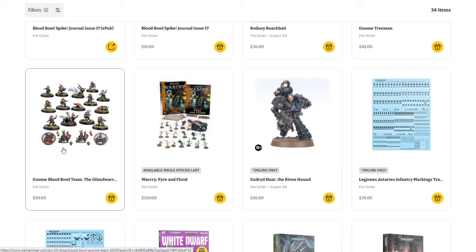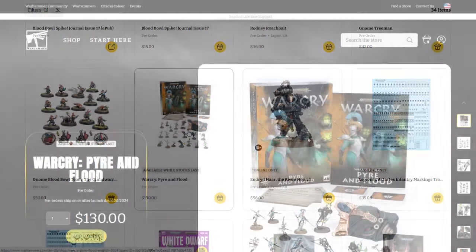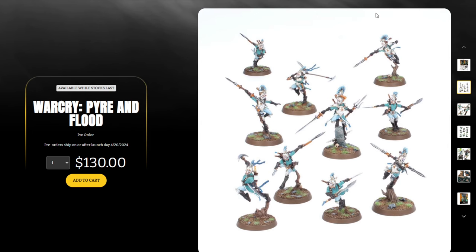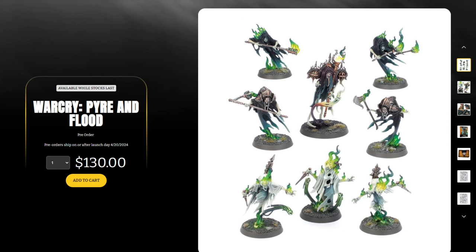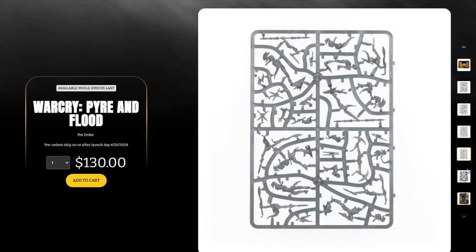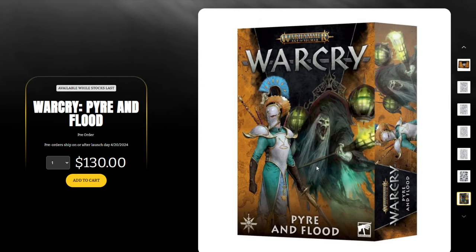Moving along, we have the new Warcry set Pyre and Flood. We did see a little price inflation on the Kill Team set but Pyre and Flood stayed at $130, including the book, cards, ability cards, two new Warbands, and terrain. Some justification for the Kill Team price increase may be the much larger terrain piece. We see the new Elves and then the Nighthaunt as well — book, terrain, and sprues. I don't think there's nearly as much FOMO demand for Warcry stuff as there was with Kill Team, based on past Hunter and Hunted sales patterns.